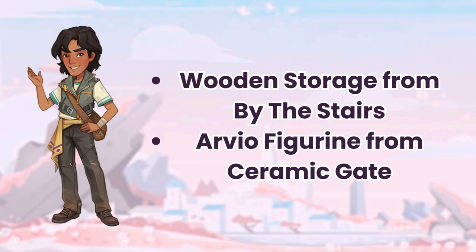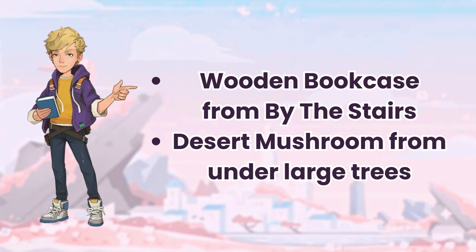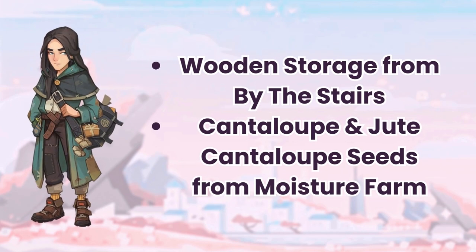RVO's easy gifts are wooden storage, which you can buy from his store, and the RVO figurine from Ceramic Gate. Burgess's easy gifts are wooden storage from by the stairs, water and fertilizer from his shop, and Yakmel milk dropped by Yakmels. Ernest's easy gifts are wooden bookcase from by the stairs, and desert mushroom, which you can gather under lodge trees during summer and autumn. Fang's easy gifts are wooden storage from by the stairs, and cantaloupe and jute cantaloupe seeds from the moisture farm.